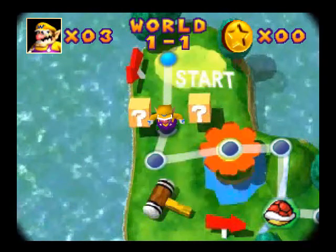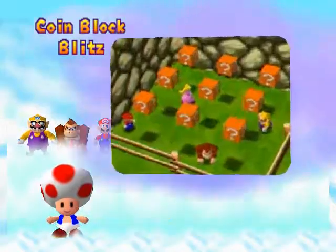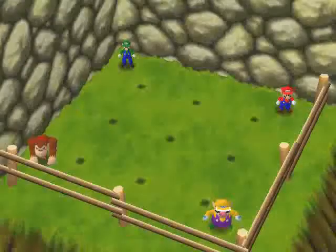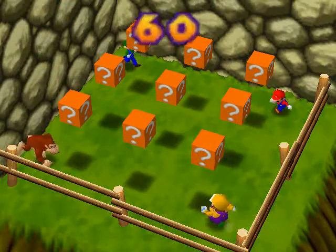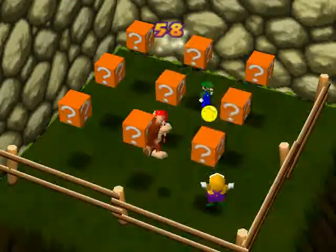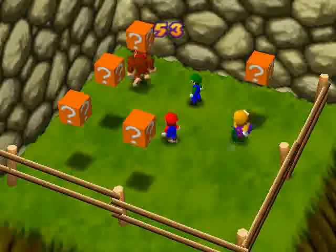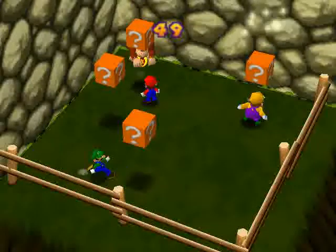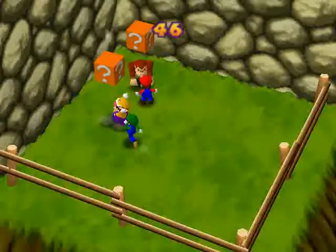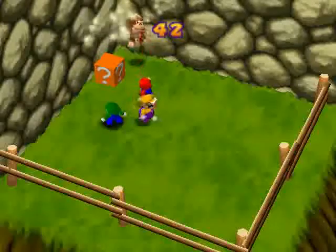The first minigame is Coin Block Blitz. To explain it, it's pretty easy — like basic Mario. You just have to jump under the coin box to get coins. Only 10 needed to finish that stage, so it isn't that hard. It has some graphic screw-ups but plays pretty well. There are some unexpected errors — I wouldn't be surprised if I encounter one during this let's play, but I can't do anything against it. I have no idea what the problem is.